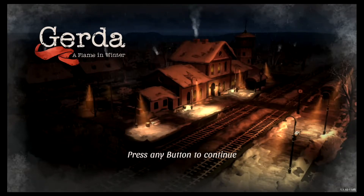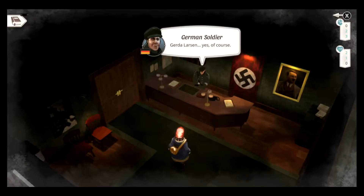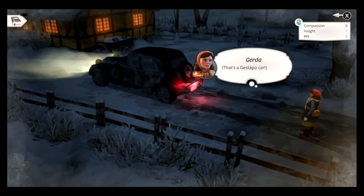A Flame in Winter is a narrative game that takes place during World War II. It's 1939 and the German-Nazi army is advancing on the small Denmark town of Tingleft. Gerda, born to German and Dane parents, must navigate her allegiances, most of all with her soon-to-be husband Anders.